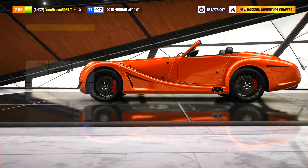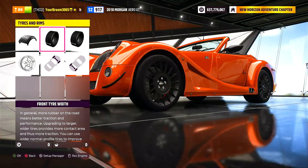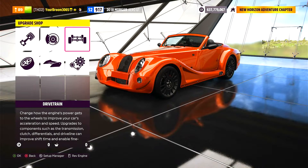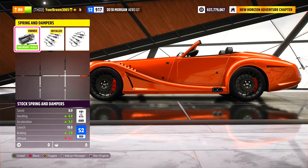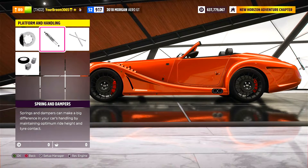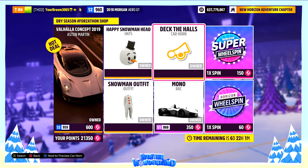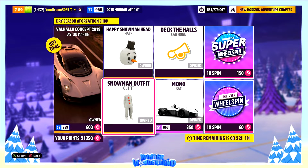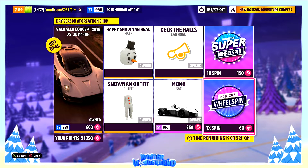Back over at the upgrade shop — we're going to jump back to stock tyre compound, which feels weird to say. Usually I'm going back up to semi-slicks or something else, but no, we're going straight back to stock, and also back to stock suspension — which is race suspension to you and me. Before we do the top speed run, here is this week's Forzathon shop: we've got the Aston Martin Valhalla concept car, the happy snowman head, the snowman outfit, the BAC Mono, the Deck the Halls car horn, the Horizon super wheelspin and the Horizon regular wheelspin.